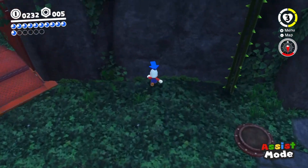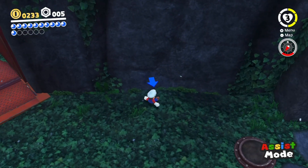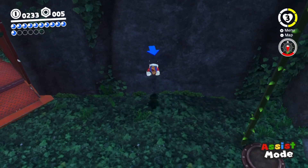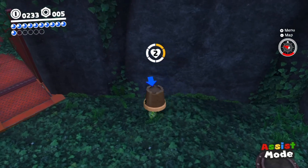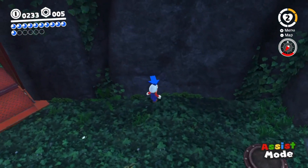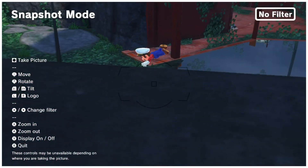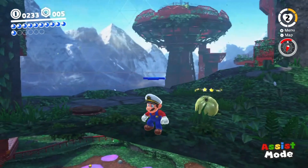And now, just run over to this wall and do a roll cancel. So let's take this guy over here and uncapture it for more time, do a roll cancel against this wall, then cap jump, throw your hat, and dive to land back on this out-of-bounds strip.